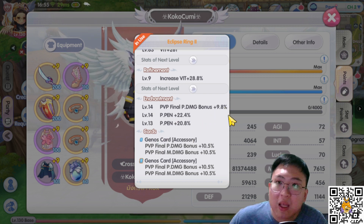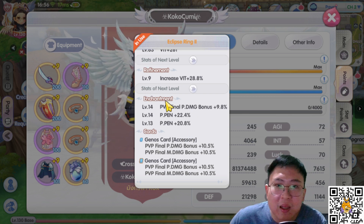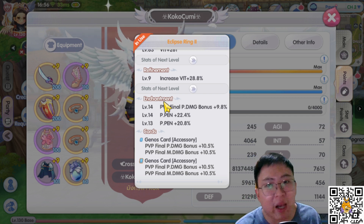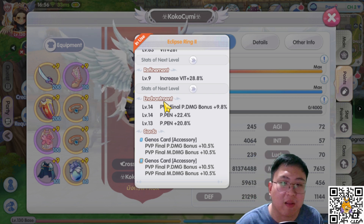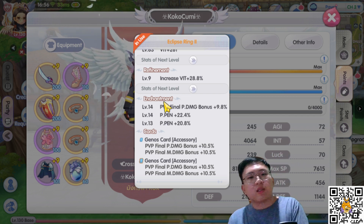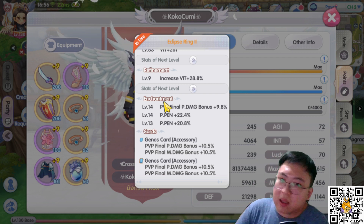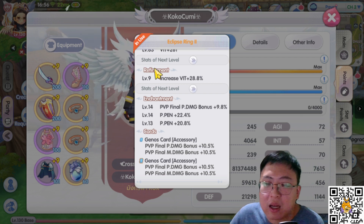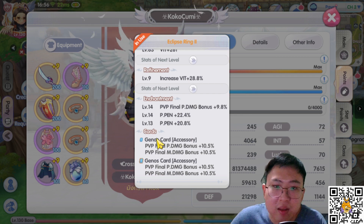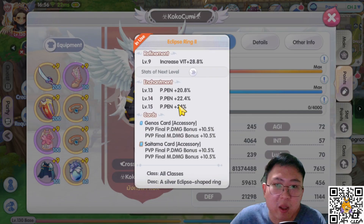I think the Peon/Peon Fit on accessories might be good if your refinement is way higher and you have godly enchantment and gold cards to keep up your PPen and other stats. But honestly my PPen isn't that bad either. I use all Genos — you can use Genos or Saitama, they're both the same.